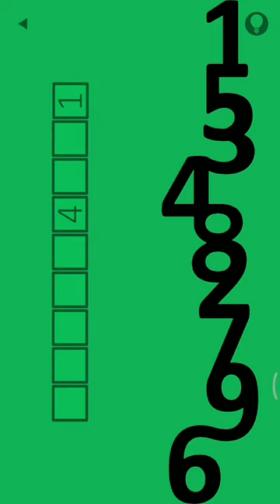I will read each number's position. One is at the first position, five is at the second, three is at the third, four is at the fourth, eight is at the fifth, two is at the sixth, seven is at the seventh, nine is at the eighth, and six is at the ninth position.